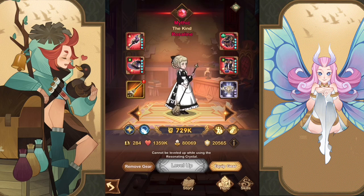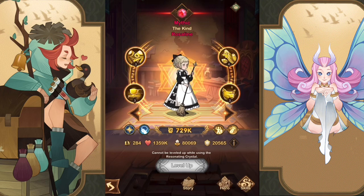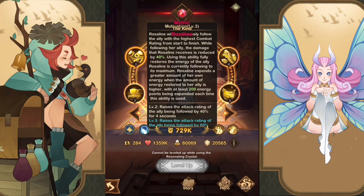The next hero, situational but vital, is Rosaline. She is a huge energy user, which is really important in this game, but she has other nice abilities too. Her Motivation ability has her follow the hero with the highest combat rating — not attack rating, not defense, but combat rating. The damage she receives is reduced by 40%. When her energy is full and her ultimate goes off, she fills up the energy bar of the ally she's following.